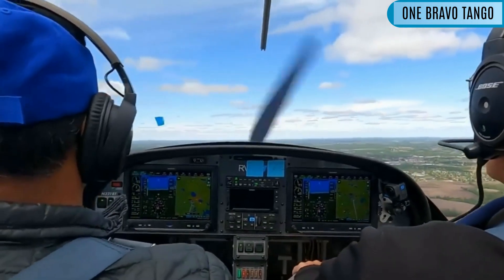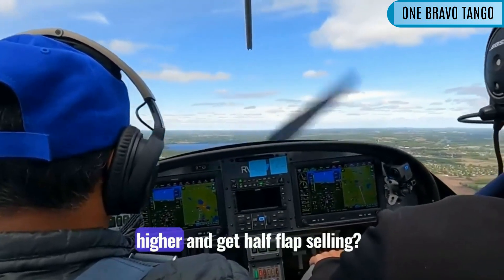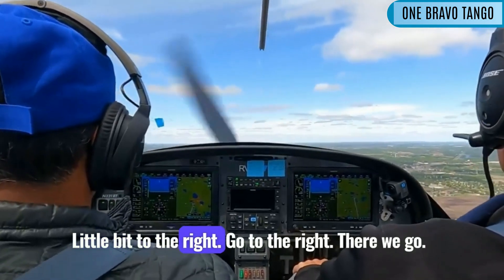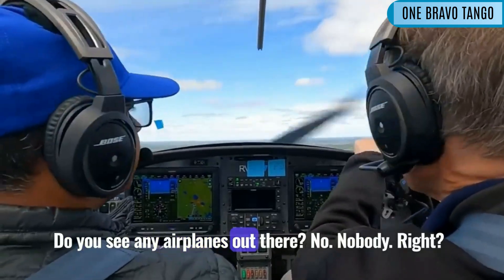Reduce your power just a little bit. Can you get flaps out? Yep. Get the nose up a little bit higher and get half flaps out. A little bit to the right — go to the right. There we go. Look left and right. Look across — you see any airplanes out there? No.